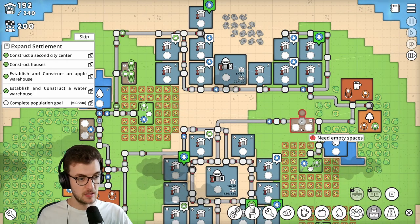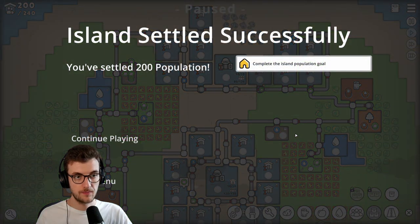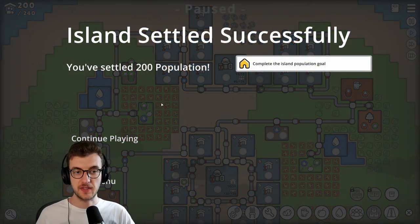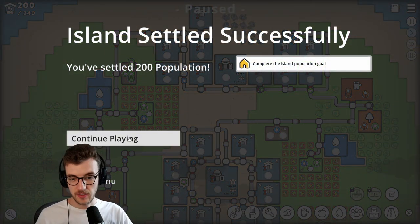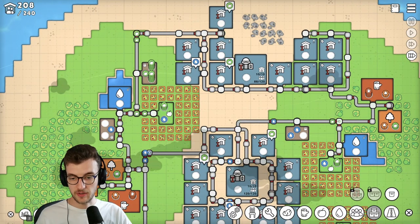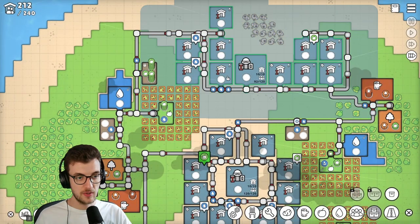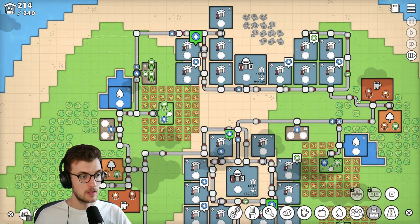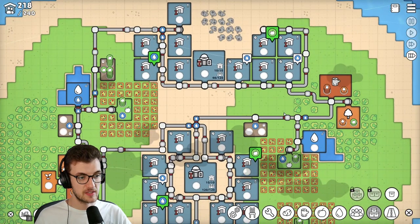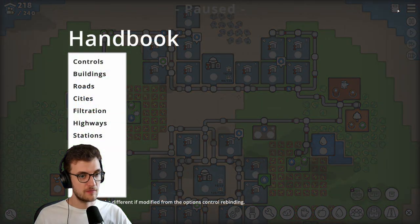Island settled successfully - we've settled 200 population! Let's look at the options: copy, prioritize, pause, upgrade. There's an upgrade button down here. Now you press B and you can upgrade things - that'd be interesting to discover what that does. I think we may have beaten this level. Tutorial island - let's head back to the main menu.